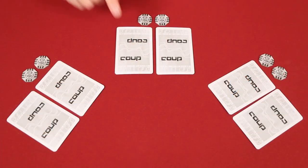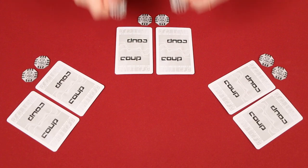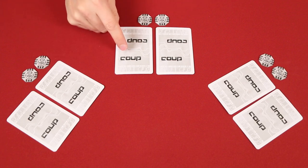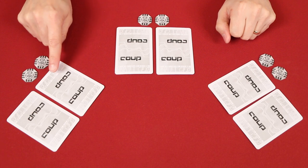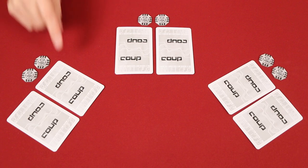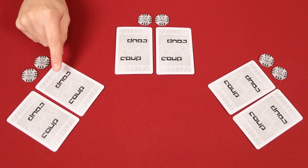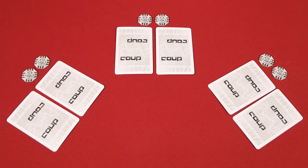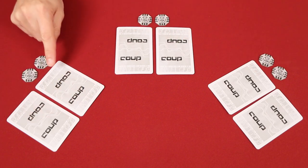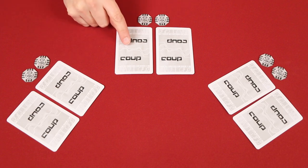Let's say it's my turn and I choose to take the foreign aid action. Before I take my new coins, anyone at the table — let's say this person — can speak up and say, 'I have the Duke and I block you.' Once a player has announced a character's ability that they wish to use, they are claiming to have that character face down in front of them, but they don't actually have to have that character — they could be lying. This creates a new opportunity to be challenged. Once you claim to have a character in order to use its ability, you also have to wait a moment to see if any other player chooses to challenge your claim. If no one does, then it doesn't matter if this player didn't have the Duke at all — no one else was bold enough to challenge it, so they get to use that ability as if they actually did have the Duke, which would block my foreign aid.